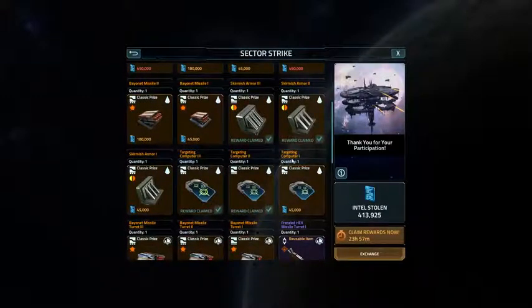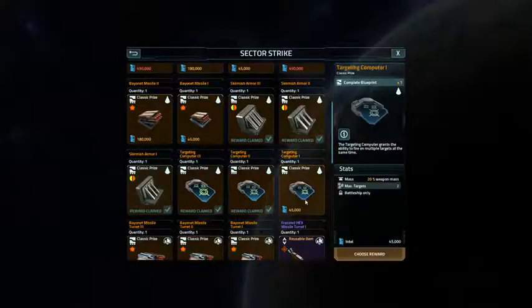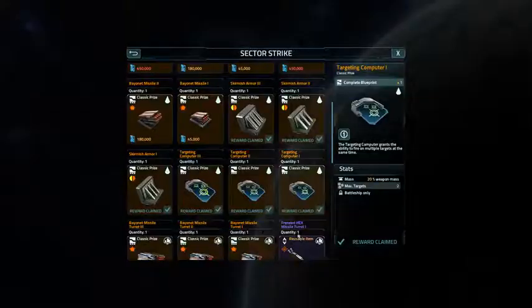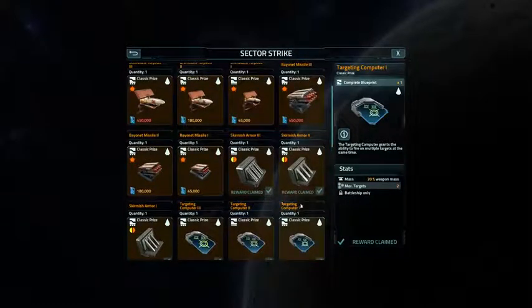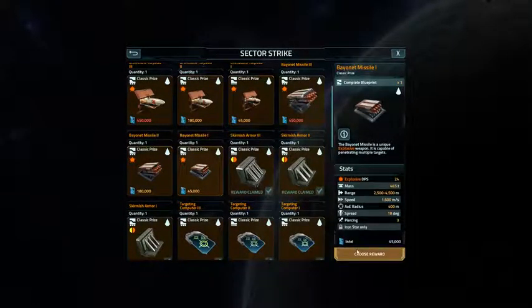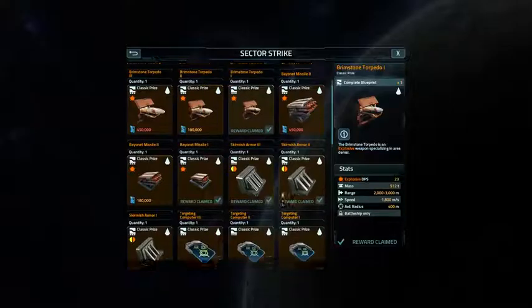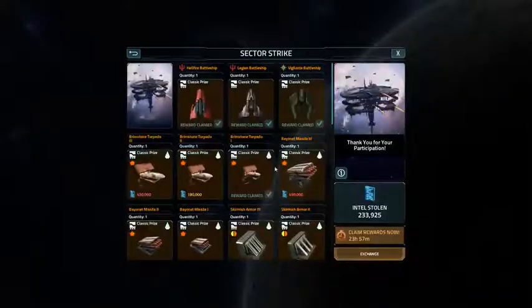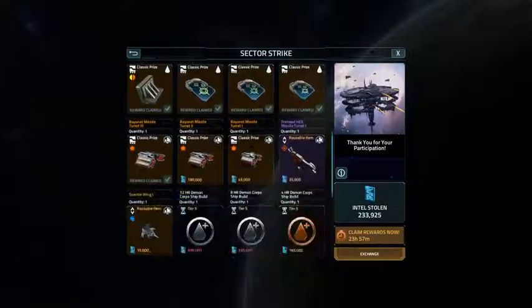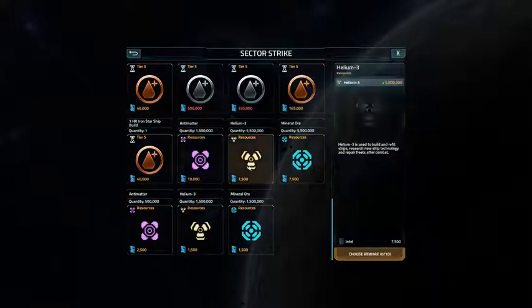I don't really need any of this stuff, but I guess I want this one. I'll take that one. Not a lot to choose from. I still have 233,000. I guess I need resources, or resources. I mainly need helium.